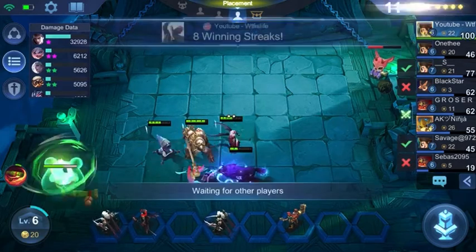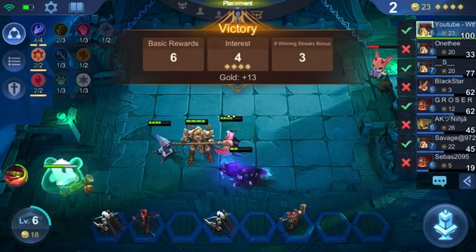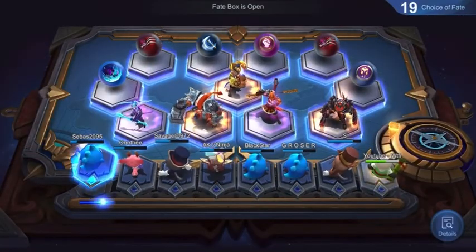We have an Endless Battle on Claude, which is definitely an item you want for him — just to increase his attack speed endlessly. The main items you want to look out for are Physical Lifesteal and Magic Lifesteal.